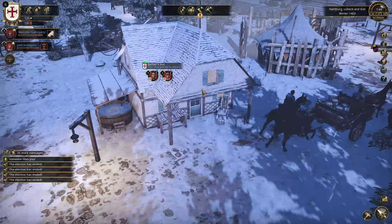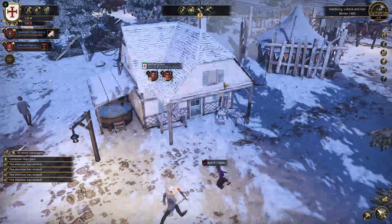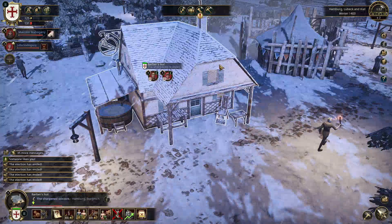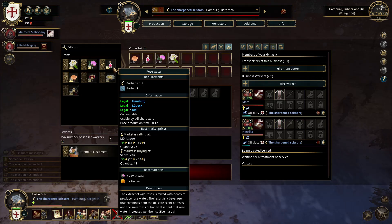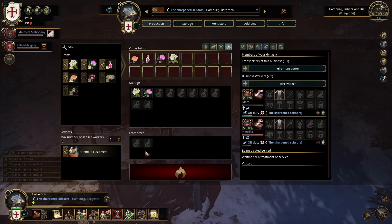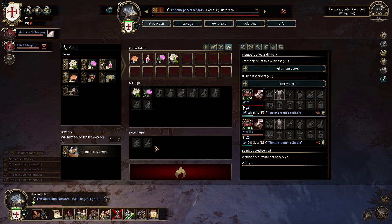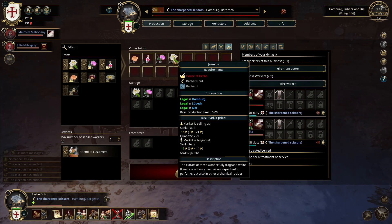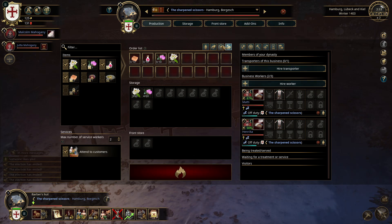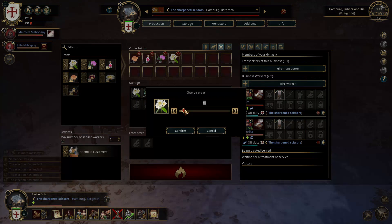With a barber's shop this is where the beauty comes in — your service and goods based business. If I speed up just because nothing happens at this time of day anyway, you're producing things like barber's soaps and rose oil which you can sell at the front of store or over at a market. I've just realized I really dislike the way they do this so I'm actually going to do loot production.